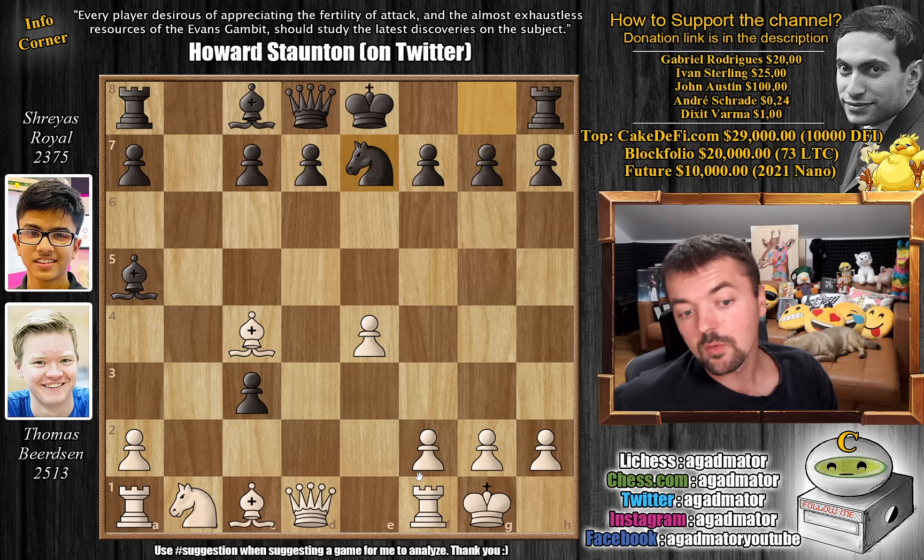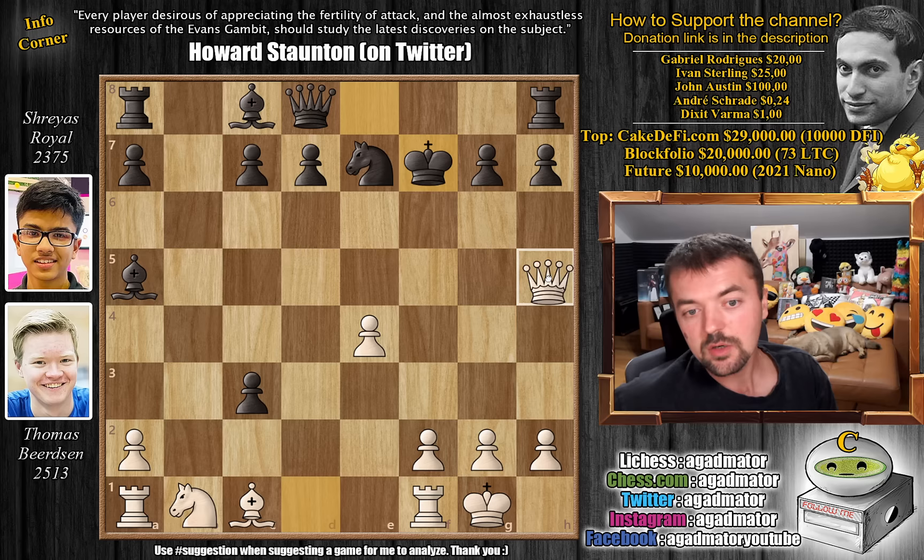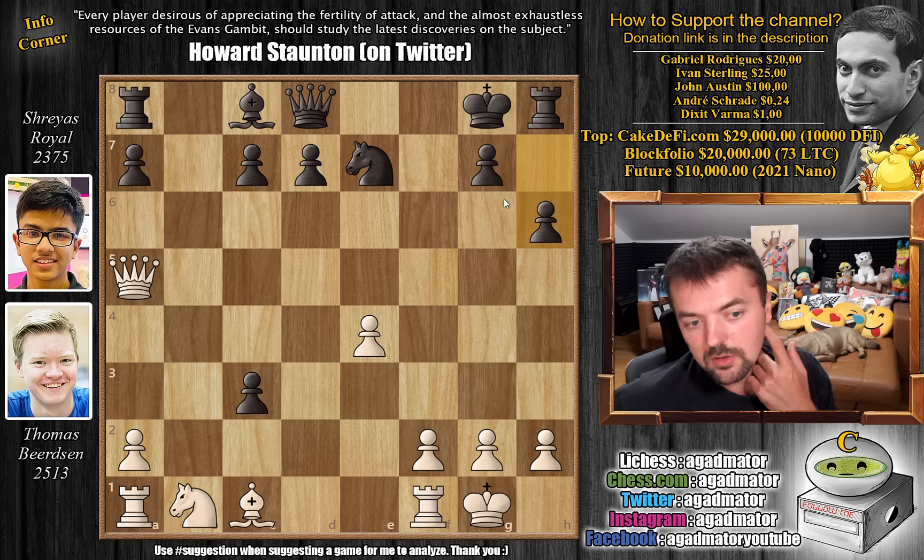But black kind of makes it work — knight to e7 by Shryas. Now white plays bishop captures on f7. We do not want to see the black king castling, and it's not really a piece sacrifice since the bishop on a5 will also hang. So king captures on f7, queen to h5 check, king to g8, and now queen captures on a5. We have h6.